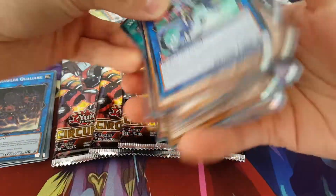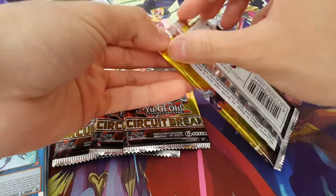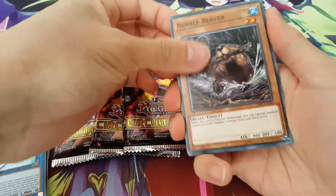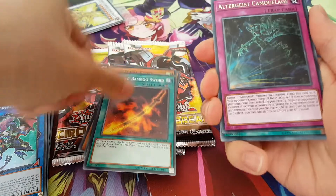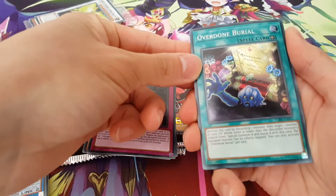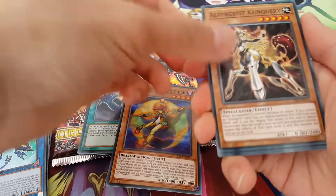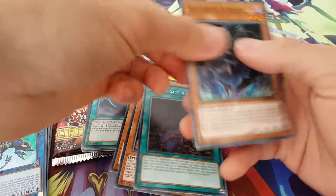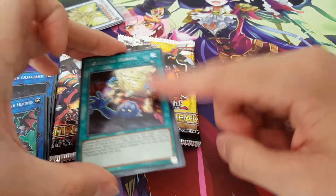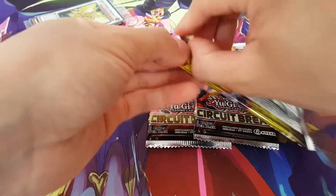I am expecting something, so hopefully we can get like a secret or something. I am looking for Squib Draw and also Quick Launch — basically they're rocket cards that I still need, and they're both secrets in this set. Oh dear, an Overdone Burial. That's one of the cards I really didn't want to pull, but it's still a secret so can't complain. Interestingly enough, Overdone Burial is actually starting to get more popular in Zombie decks, so if you're playing Zombies definitely give this card a try. It's a really good card there. But that's one secret, so let's open up the other three packs.